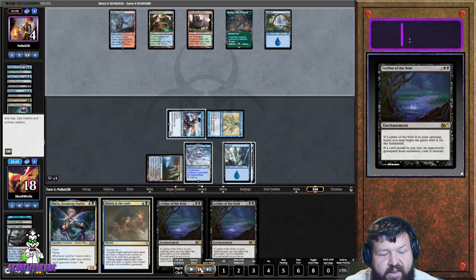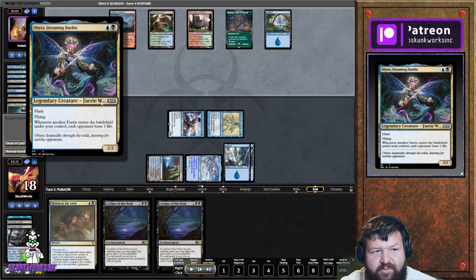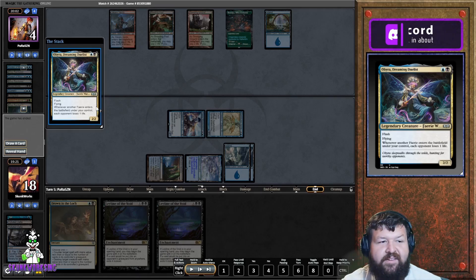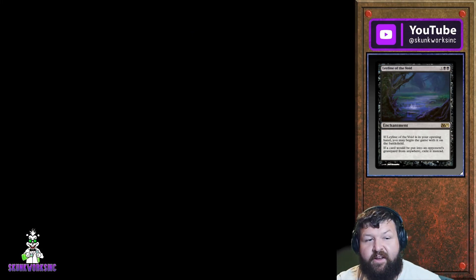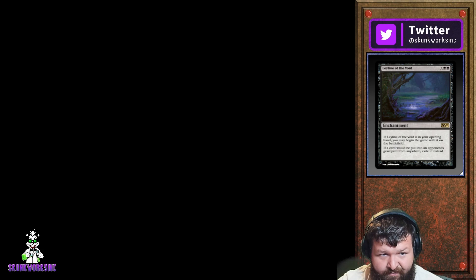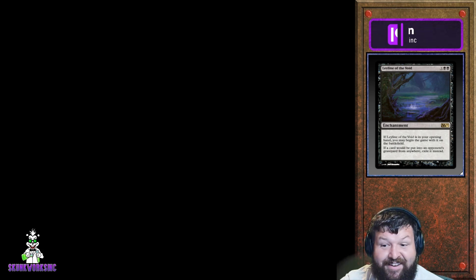This could be a big scenario where he didn't have anything for the Obra, but to have Drown as backup to protect it and have lethal next turn is a huge deal. Having two Spell Snare Sprites in your 60-card deck both in hand in the first four turns — how often is that going to happen? Not very often. That's how narrow this is.